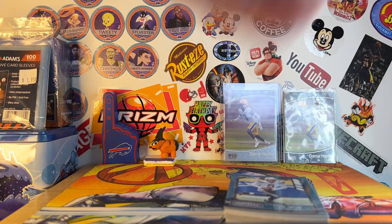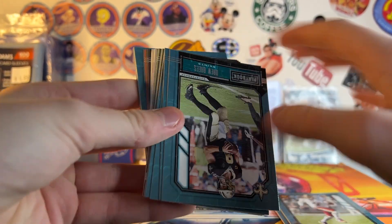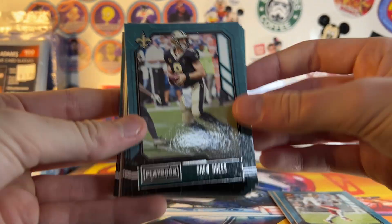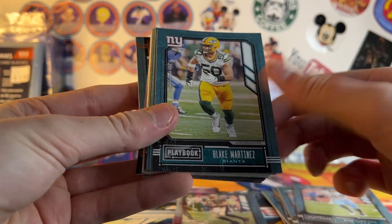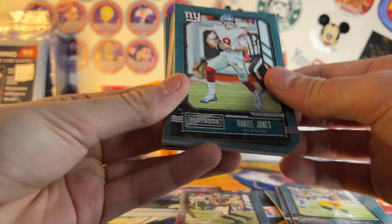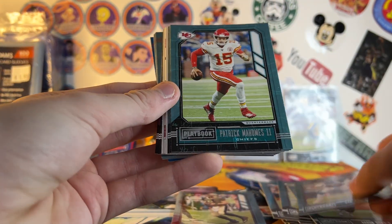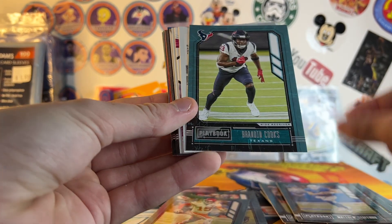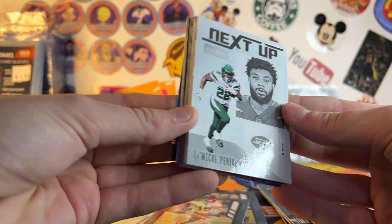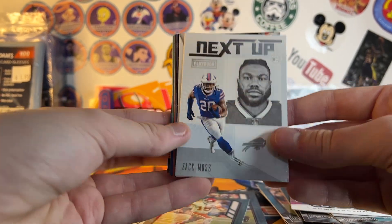Alright, let's start opening. We got Tyron and the Chargers, Dwayne Haskins — rest in peace — nice PC card already. We got Drew Brees, N'Keal Harry, Chris Carson, Alshon Jeffrey, Tannehill, Martinez, DJ, Melvin Gordon, Aaron Jones, Aaron Donald. Dak, Mahomes — nice. Stafford, Brandon Cooks. Got a Next Up Michael P. Ryan rookie. James Conner — nice for the PC. He's not on the Bills anymore but it's still a PC card.